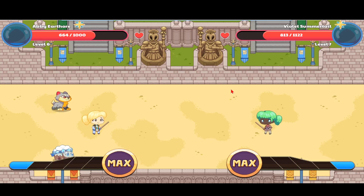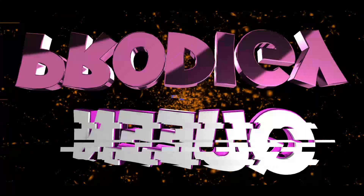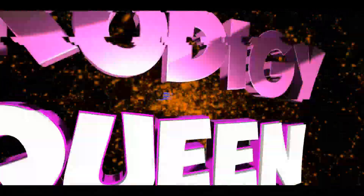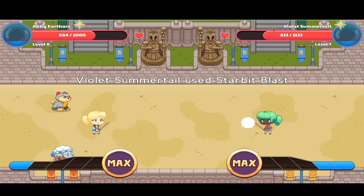Hello everybody, it is Prodigy Queen again, and in this Prodigy video I'm gonna show you a really cool glitch. I'm in my abbey earth door account and I'm at level 6. I was just battling with this violet summer tailed girl at level 7, and suddenly this star symbol icon appeared over here — usually it's supposed to appear over there, but it appeared in the wrong spot this time. That's a really cool glitch.